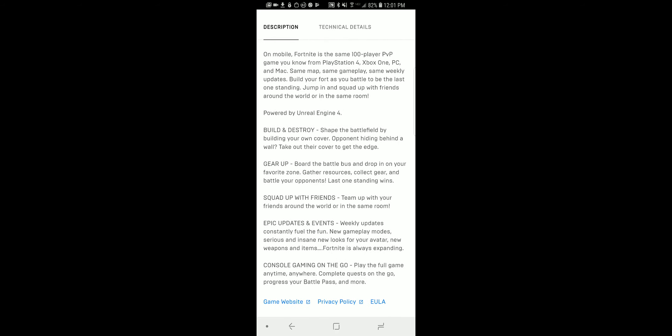The Note 9 and Tab S4 are the new ones, and then also the S9, S9+, Note 8, Galaxy S8, S8+, Galaxy S7, Galaxy S7 Edge, and Tab S3. Those are all the devices currently available. If you have one of those devices, you can actually download Fortnite Mobile Beta right now and play it.